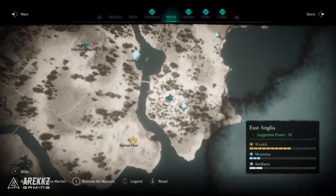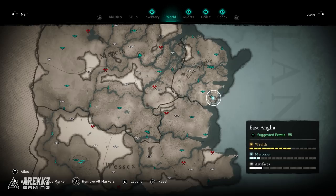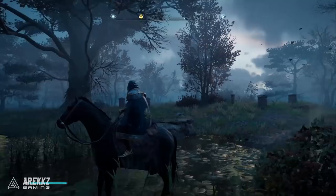Number two takes us over to England, specifically East Anglia — a power level 95 area, so again something you can tackle early on. Keep in mind these are marked by blue mystery dots on the map and as you get closer the icon changes to a paw print. Head to the ruined area you see on the map, walk into the middle, and you'll find the Black Shuck. Kill it for creature number two.